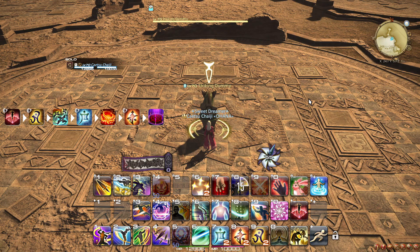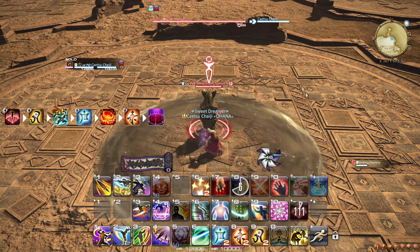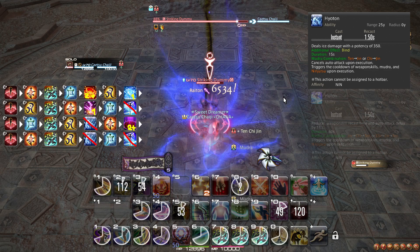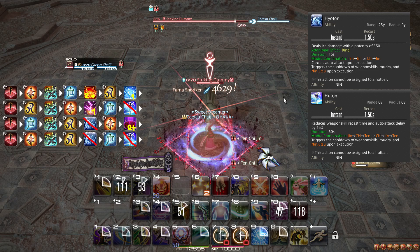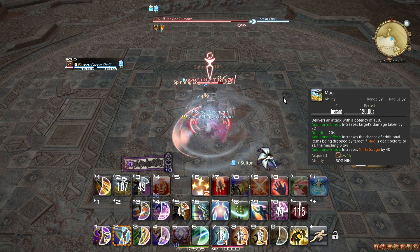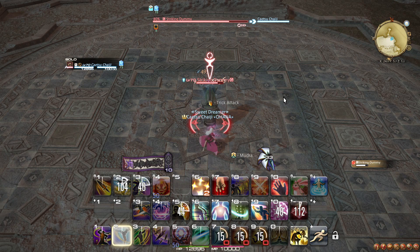For AoE, the sequence is very different: Jin → Fuma Shuriken, Ten → Katon, Chi → Doton. It is important that Tenchi Jin is used in close range to the enemy so Doton is placed correctly. These two sequences are the most useful for the two different combat scenarios you will typically face. The ninjutsus Hyuton and Futon should generally be completely avoided when using Tenchi Jin, as neither is particularly useful in the middle of combat. Tenchi Jin should be used on cooldown, and it should line up with the damage bonus from Mug consistently. When using Tenchi Jin on AoE, make sure Doton is placed with it instead of spending a regular ninjutsu charge on that.